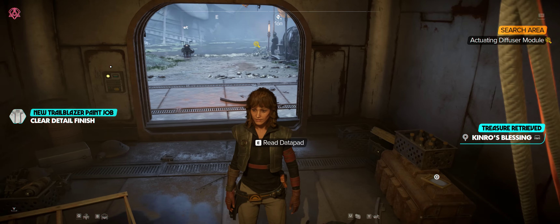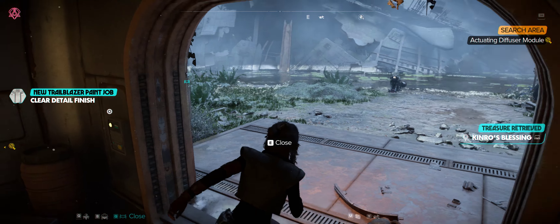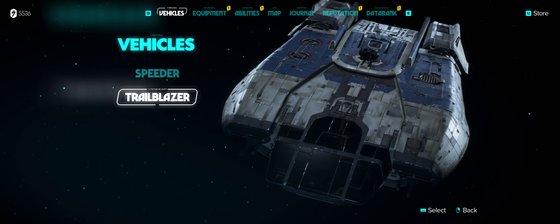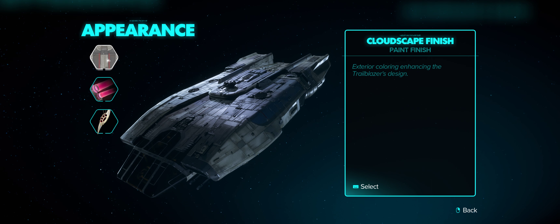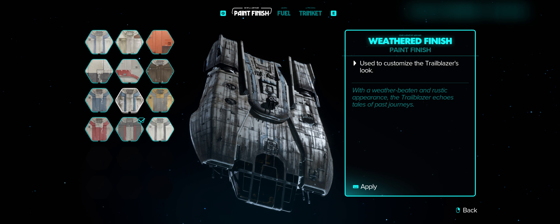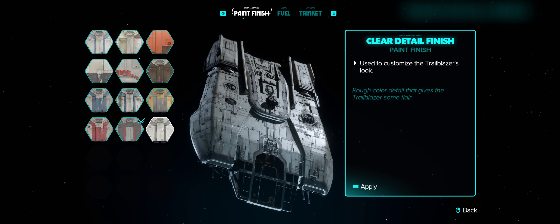All right, so that is the Clear Detail Finish. Let's take a look at what that actually looks like. So we have our Trailblazer — let's check out the Clear Detail Finish. That's nice. No paint stripes or anything on it, just the metal, nice and polished.